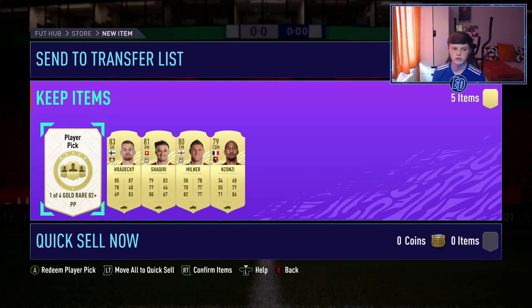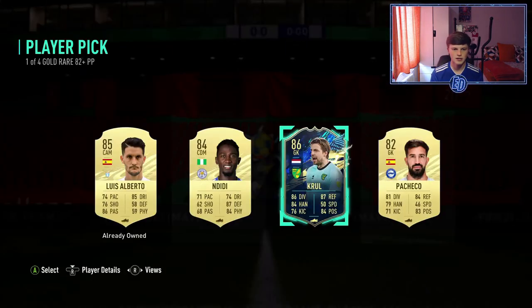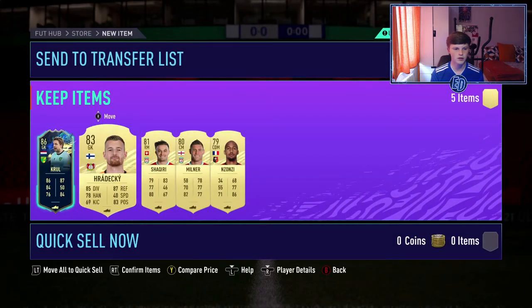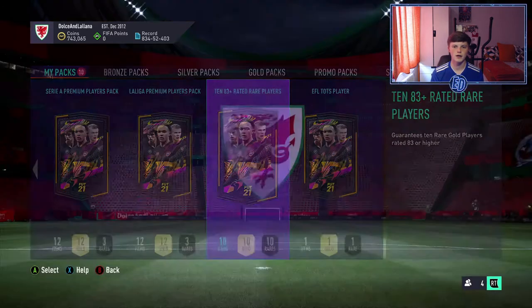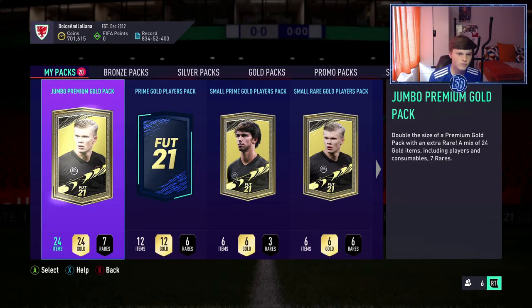This Prime Gaming player pick — four goals, 82 plus — there's a good chance of getting a Team in Season. EFL cards are still in the pool. Can we get our first Team in Season? Yes! 86 Tim Crawl — absolutely brilliant! That's our first Team in Season packed. It's an EFL one but I don't mind at all. We'll now go do the SBCs and I'll be back with more packs.